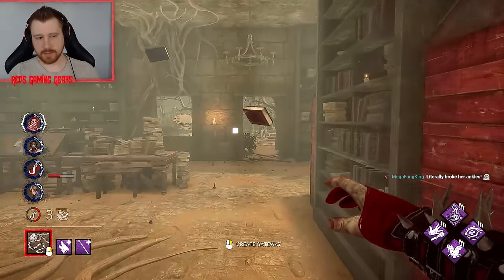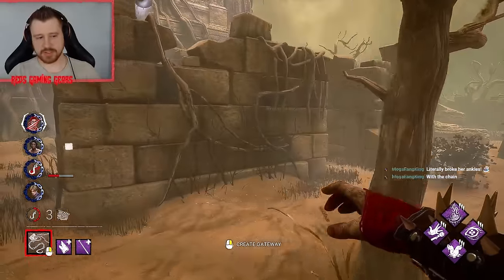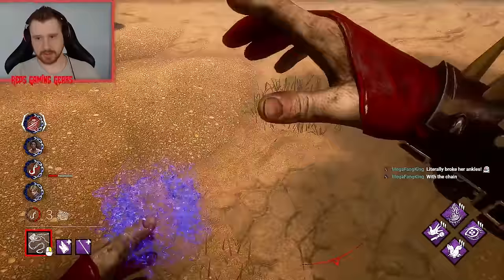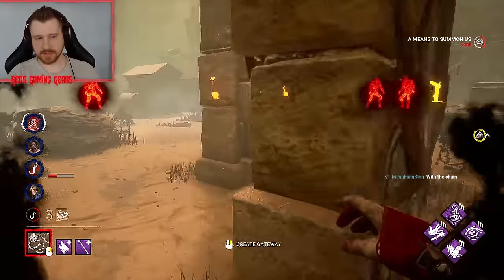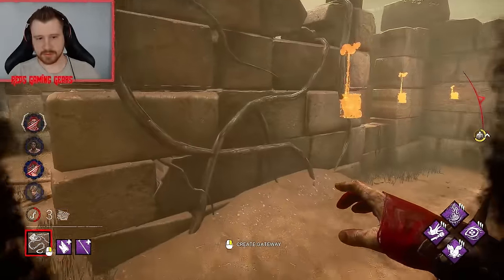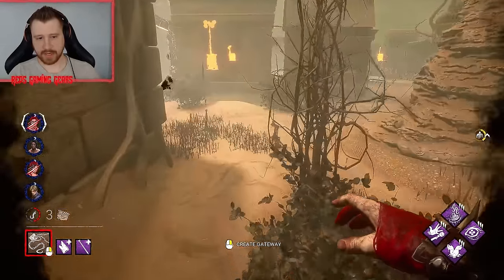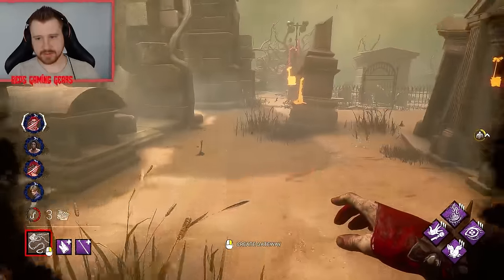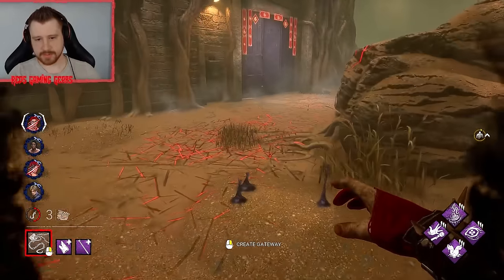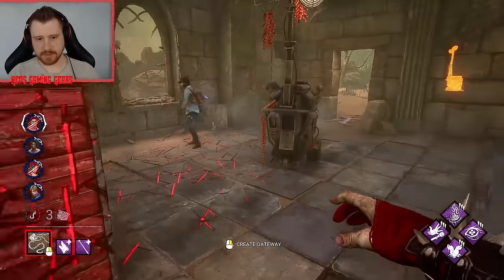That was Dwight. We can make our way over here — it's a little out of the way, but we just got her on a hook and they healed up, so I don't think they get her in time. That's where Dwight is — he's the one on a gen. We want to sneak up on Dwight. He ran — he's going to run all the way to Shack. Wait, this isn't Dwight. Someone else.